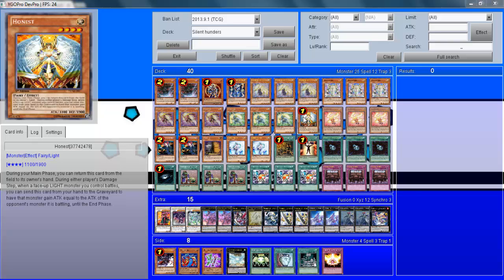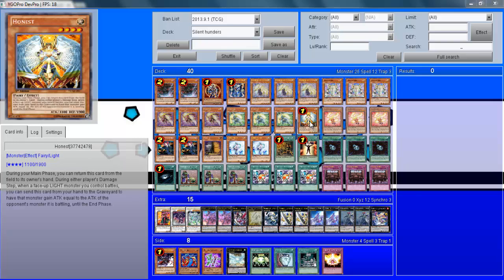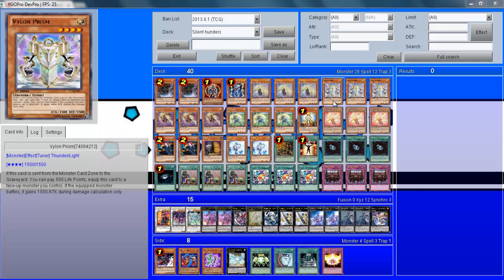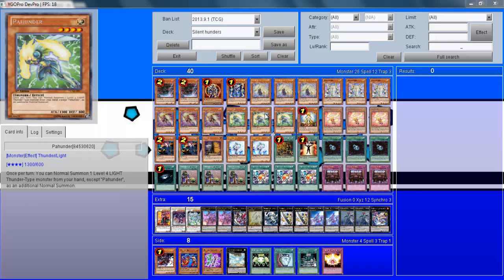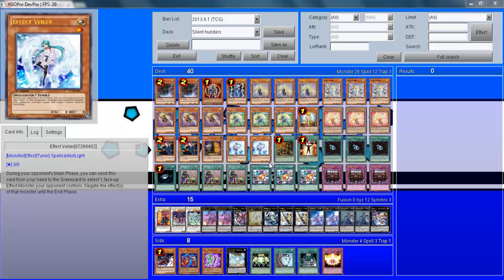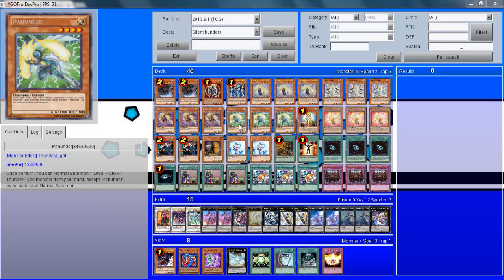Honest is pretty self-explanatory to run — it's a Light deck, so you want to play Honest. Cishunder is a really nice card: when it's summoned, you can target one Level 4 Light monster with 1600 or less ATK in your graveyard, banish it, and during the end phase you get it back. So it's another plus for the deck. It makes nice plays — you can go into that Rank 4 and have another Hunder play for next turn. It really makes the deck overpowered.